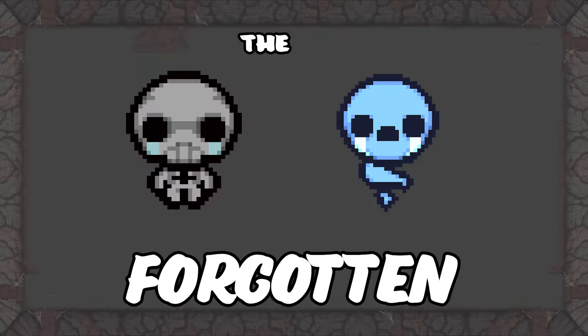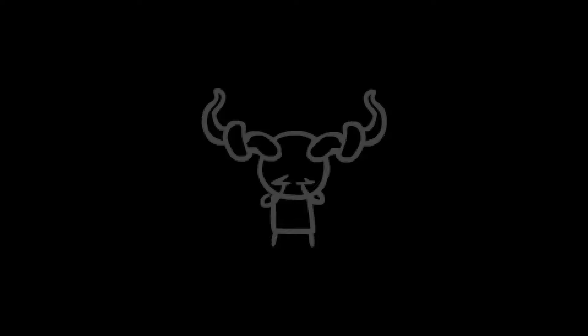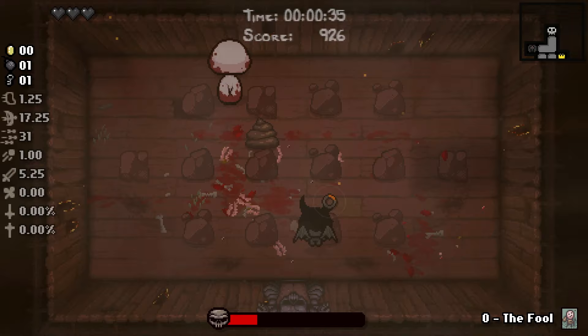The next character is The Forgotten. For the Forgotten unlock, you are going to want to use a strong character that you are comfortable playing fast as. Personally, I chose Azazel because he has flying and Brimstone. The first step is starting a run and beating the first floor's boss in under a minute.